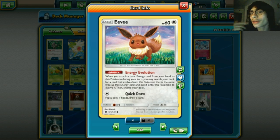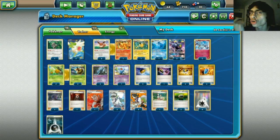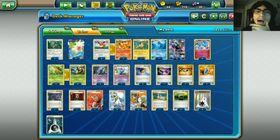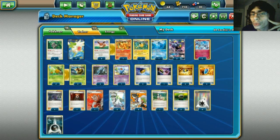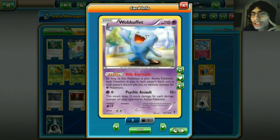Cool thing about this deck is the Eeveelution energy - Energy Evolution. Put it on an Eevee and boom, you get Umbreon in play on turn one, which is really strong. We run one Orangaru as a decent card to get you out of situations where you need to draw extra cards.